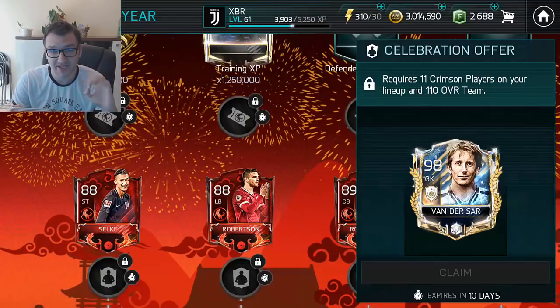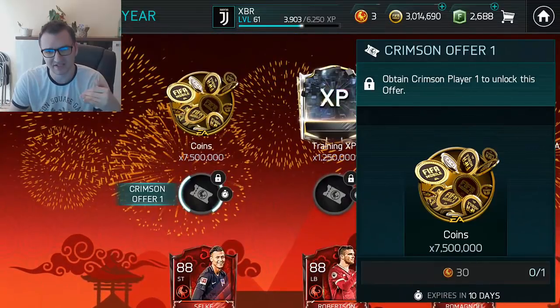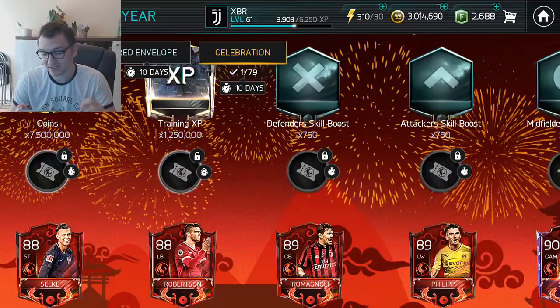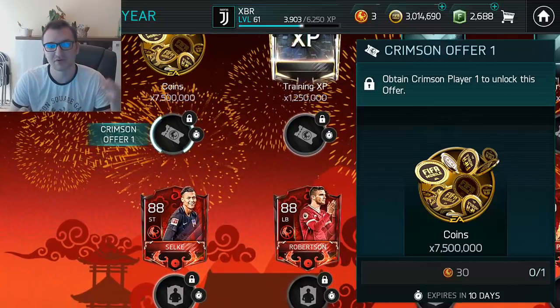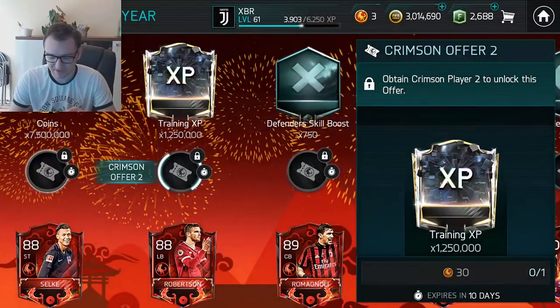If you are 100% free to play and don't have stamina or the possibility to watch ads daily for 200 stamina, and don't plan to grind the repeatable event, then the best choice is either the first offer where you get 7.5 million coins on top of the 2 million you get there - so about 9.5 million plus the selectable player - or the second offer where you get lots of training speed to improve your team.